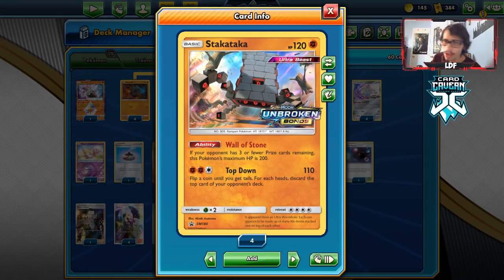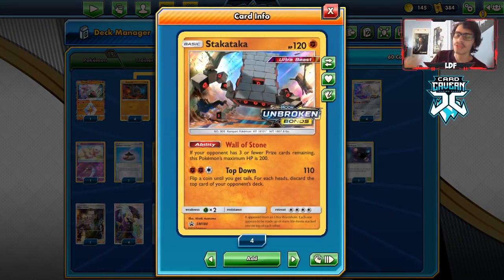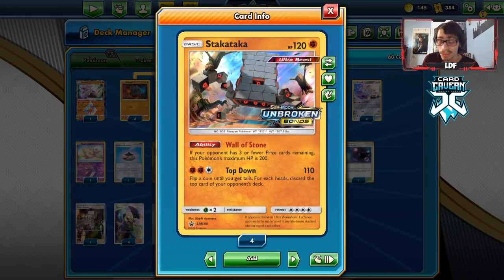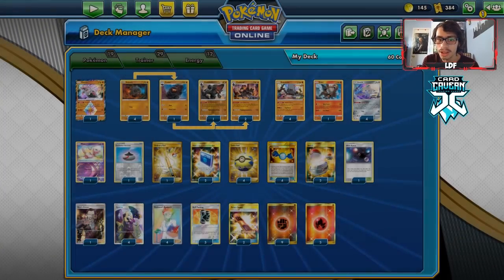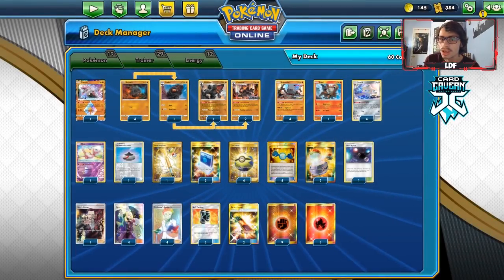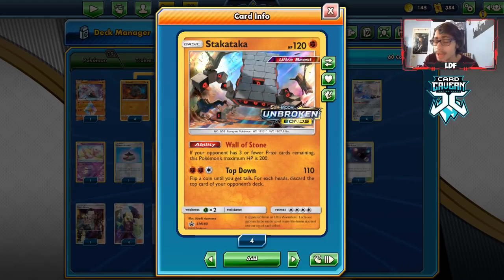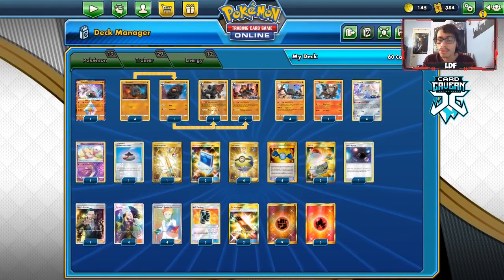This deck is pretty much all about Stack Attack. It has an attack that can deck your opponent out, and an ability that makes it stronger in the late game. My only issue is Stack Attack's damage output is a little flimsy - it only does 130 damage max with Diancie. You can't play Martial Arts Dojo with it because Stack Attack is an Ultra Beast.